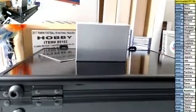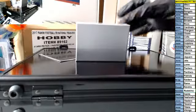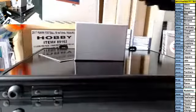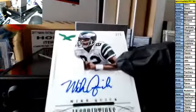This one's gonna hurt. This one's definitely gonna hurt — who got him? Scratch, Jaren. Oh my god, this is gonna hurt bad. For the Eagles — Mike Quick, three of five, inscription auto.